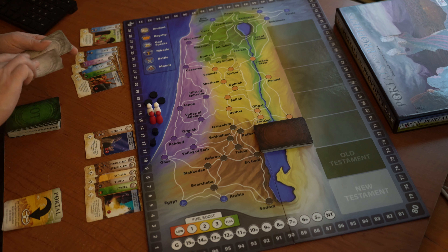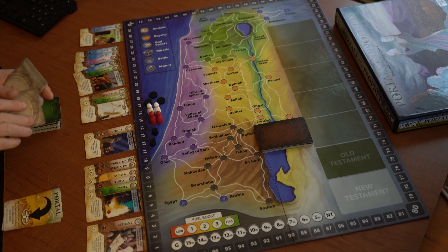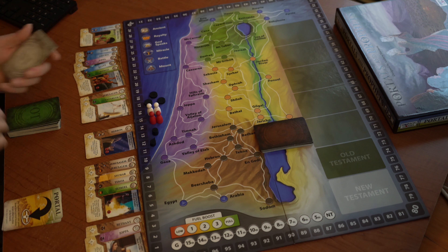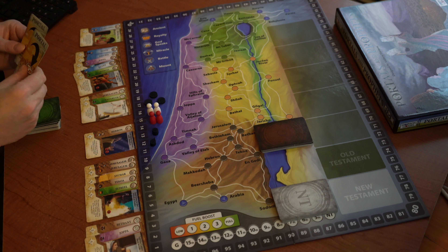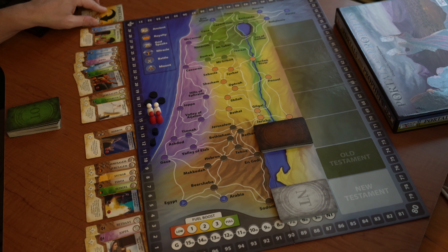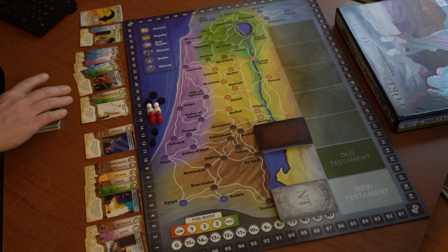For New Testament cards, give two to each player, and then place the New Testament cards in front. Each player is also going to get one portal card. The portal card is similar to the original game in that for one action, you can play it once per game, and you can move your pawn to any location on the board — very powerful, but only once per game.